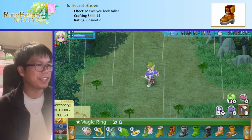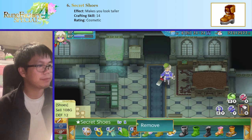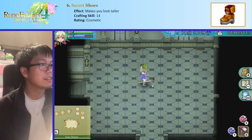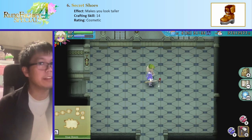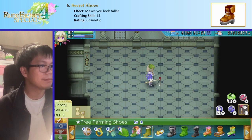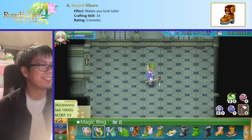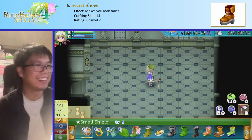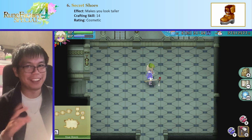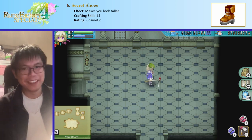Next up are secret shoes. Secret shoes make you taller, as the description says, and it actually does that. You can see that the top of my head normally follows the horizontal line. If I put on the secret shoes, I go above the line — my character is slightly taller. It just changes the way you look very subtly. I think it's pretty funny, so I quite like it — but it's just cosmetic.